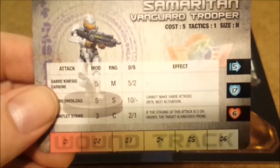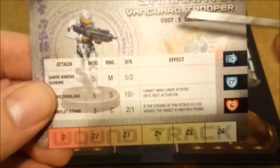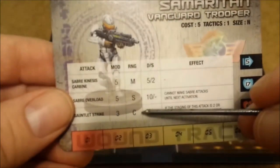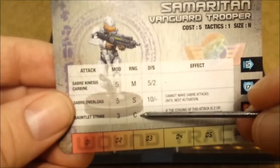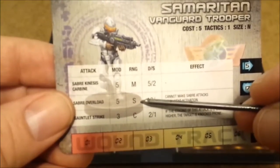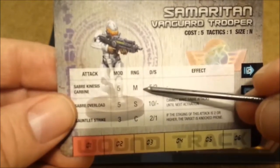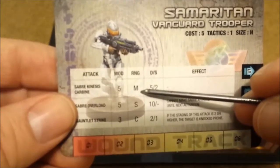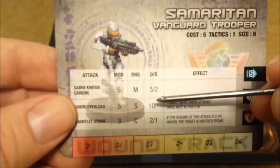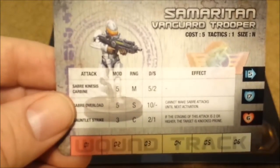The last thing to know on the card is the range. C means close, which is base-to-base contact. S is short range, which is four tiles out or within. M is medium, which is eight tiles out or within. And L is long, which is twelve tiles out or closer.